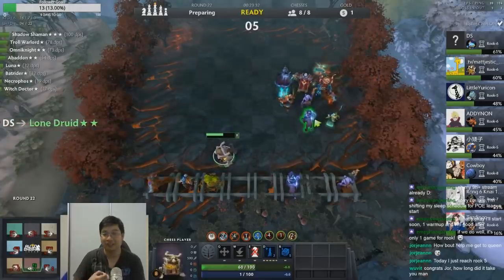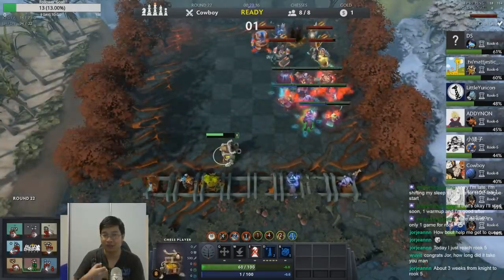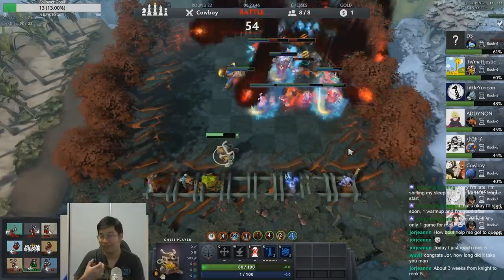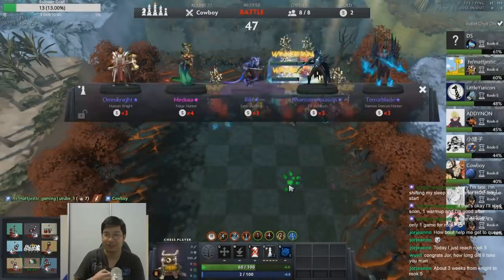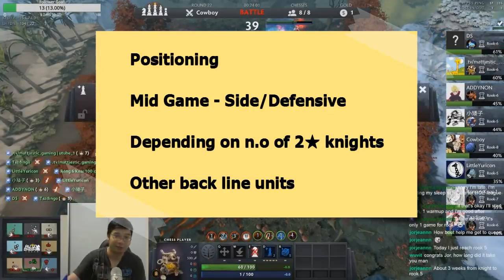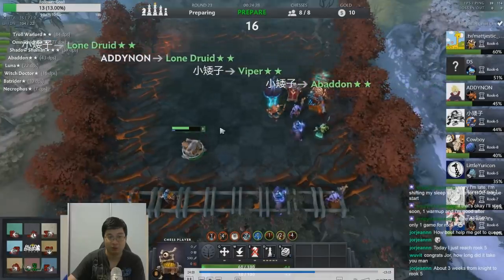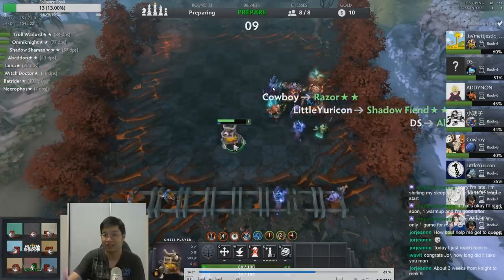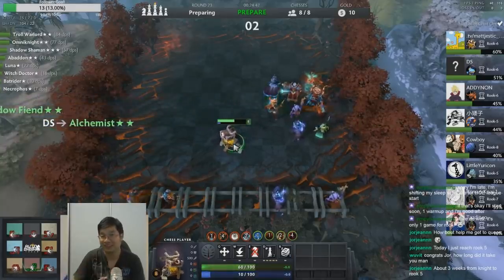For the mid-game position, not much changes for knights — they still enjoy side positioning. This is before everyone has massive mages with AoEs, Disruptors, and Tide. The side position allows knights to tank correctly while the stronger backline focuses on enemies positioned in the middle. Looking at the minimap when rounds start, a lot of players still play units toward the middle, and this side position punishes them by singling out each unit. The downside is our knights are susceptible to damage from the whole side, but the tanky ones can handle it.